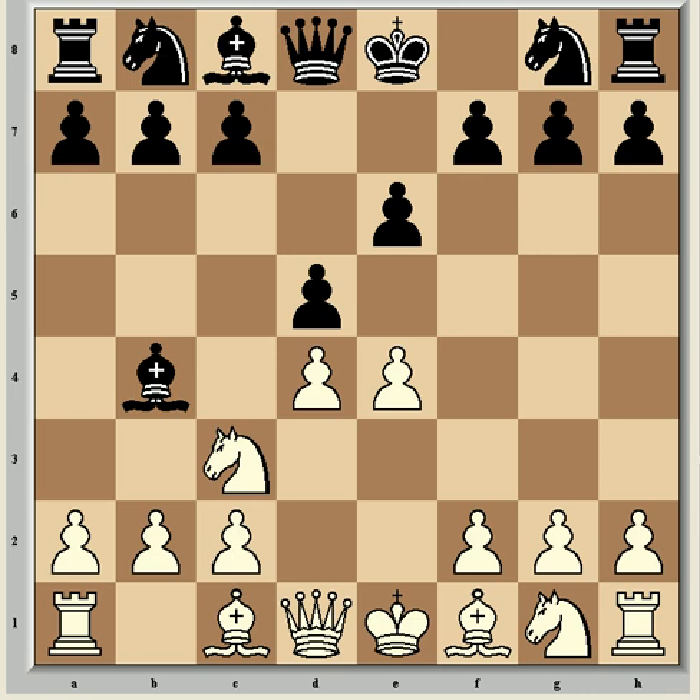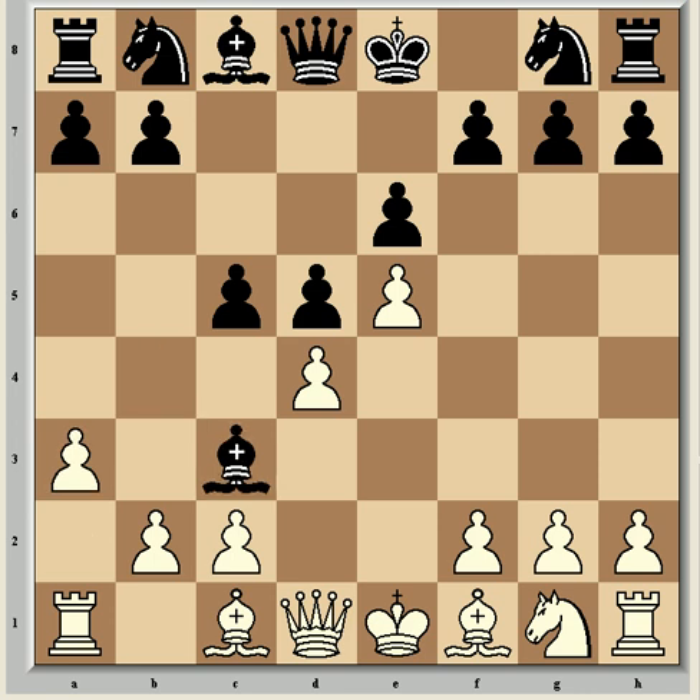It continued along the mainline with e5, c5, a3, Bxc3 check, and Bxc3. So black has given up his dark-squared bishop in order to damage the white pawn structure. However, this has weakened his kingside and his dark squares in general. In combination with the bishop pair, this gives white strong attacking chances, which he has to utilise quickly as the long-term pawn structure favours black.